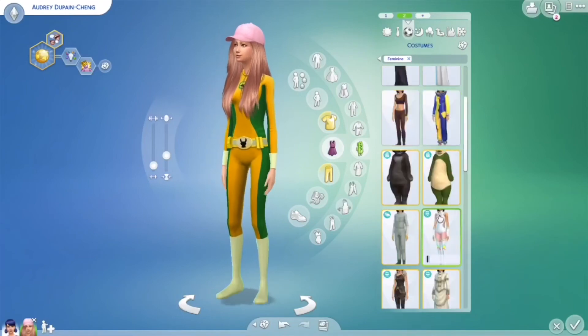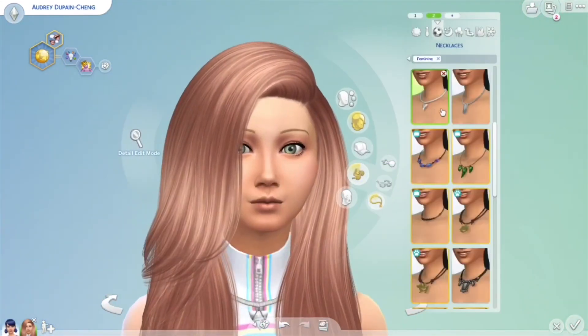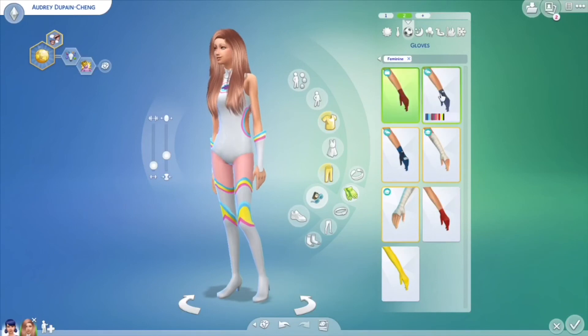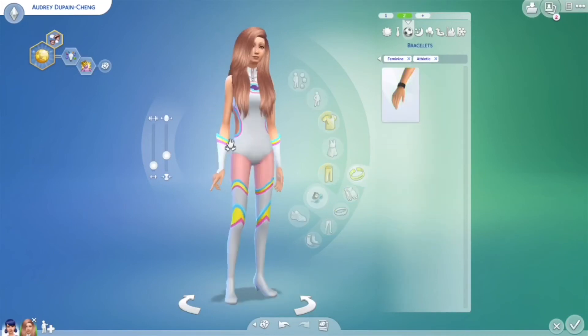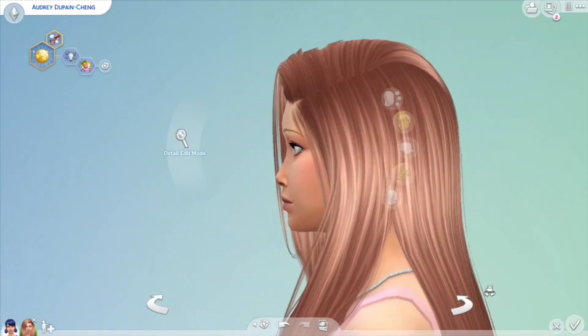Now we're going to make her outfit and reimagine her as a superhero. I looked to see if there was anything else I could add — maybe a bracelet, maybe some gloves — anything to make the outfit more different, but there wasn't, so this is the final look.